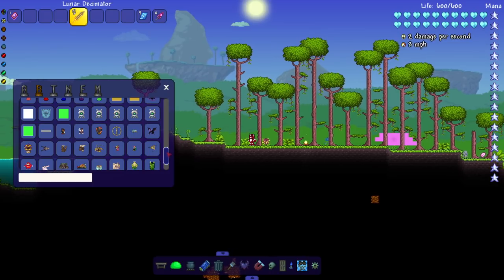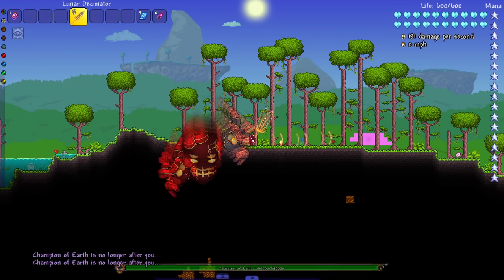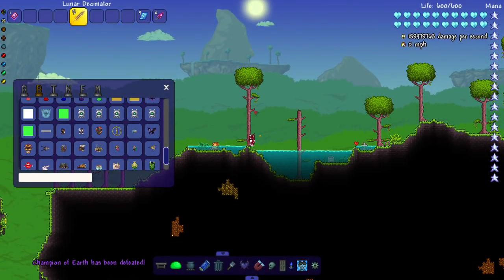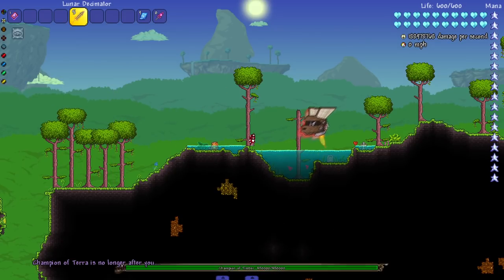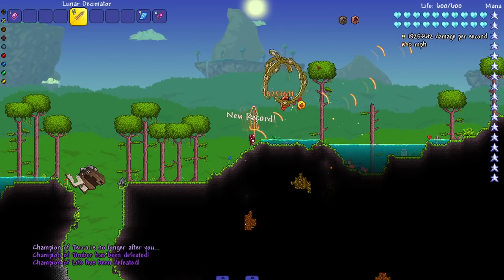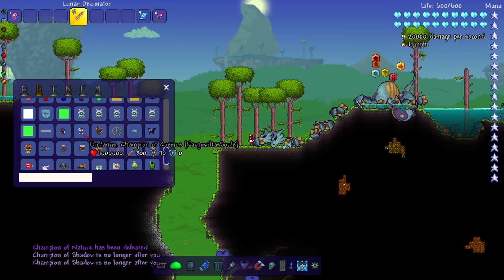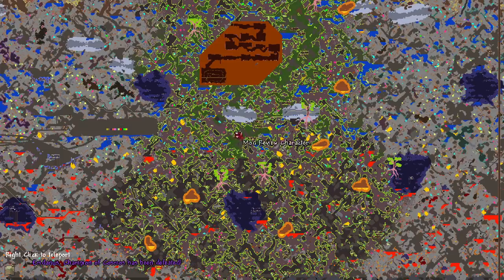I might as well fight some of the champions — hopefully I can kill them before they run away. Champion of Earth — that's a hell boss, there you go. Champion of Terra — that's not the jungle. Champion of Timber — that was its second form, whatever, still works. Champion of Life, and Champion of Nature — it's like a hydra, killed that one really quick. Champion of Cosmos.